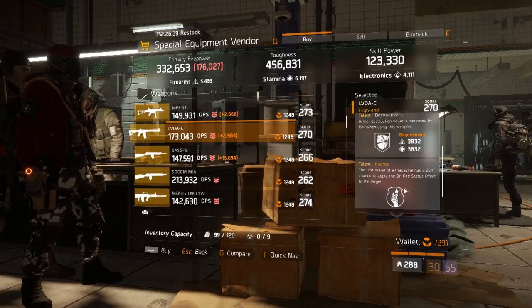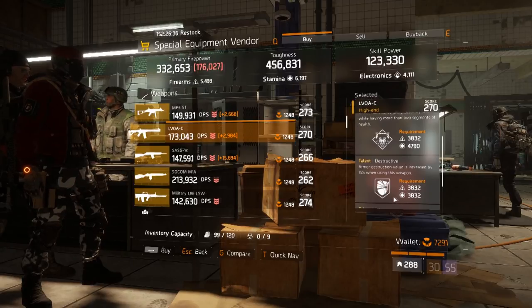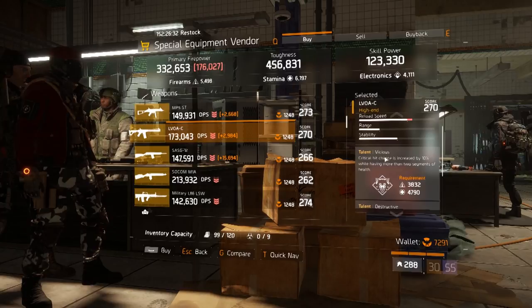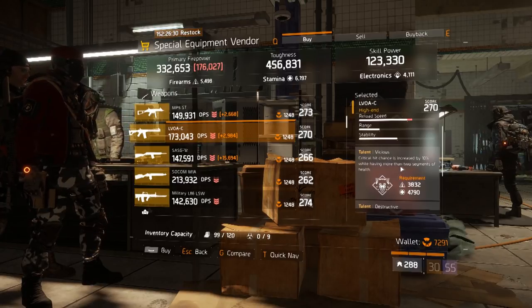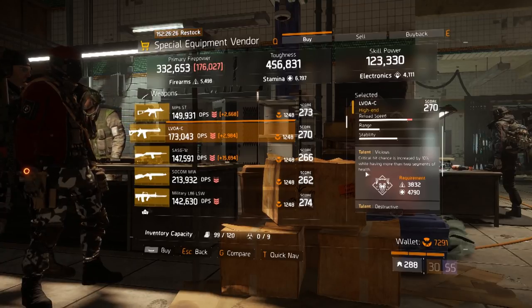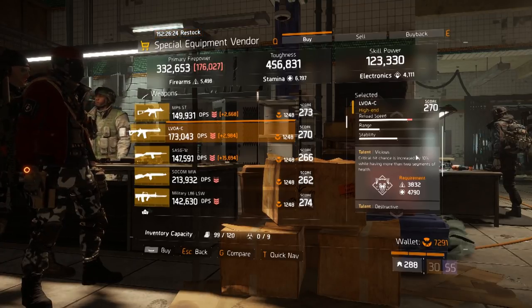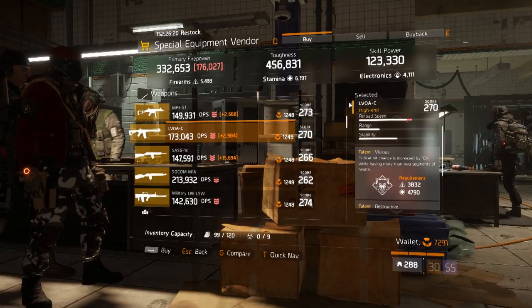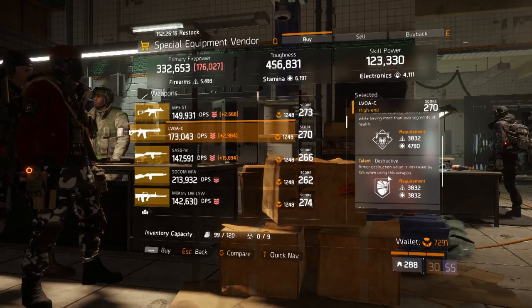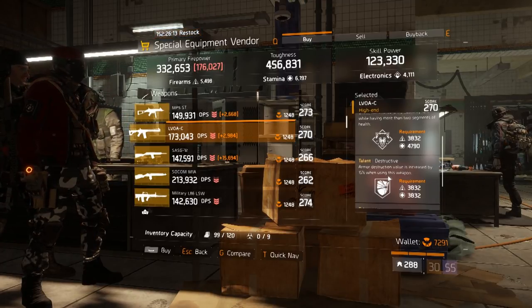Or Unforgiving, and you have a good weapon for PVE for a nomad build. I'm saying nomad build because it has Vicious and you're going to most of the time have more than two segments of health with a nomad build, so Vicious is going to give you 10% critical chance, which is huge on ARs. This is a great gun — grab it at the base of operations special equipment vendor.